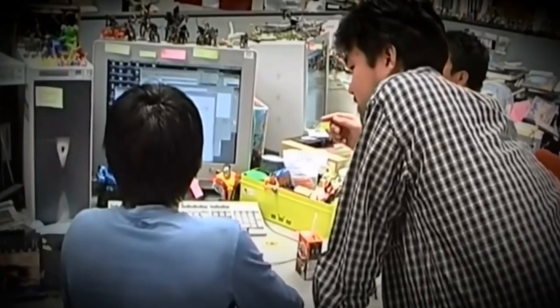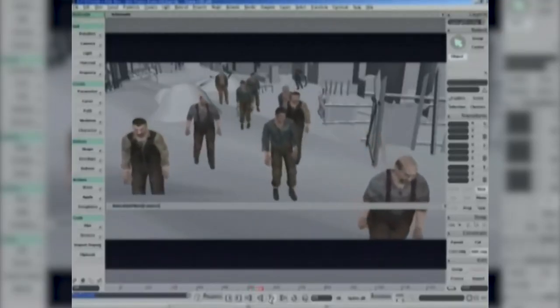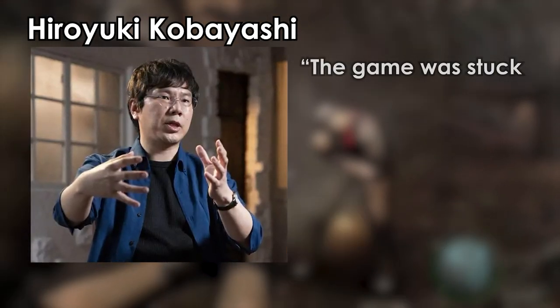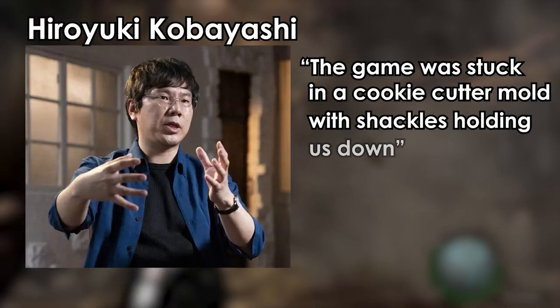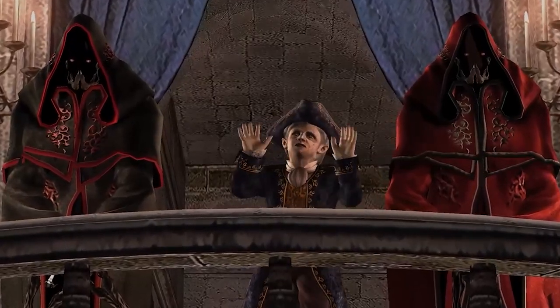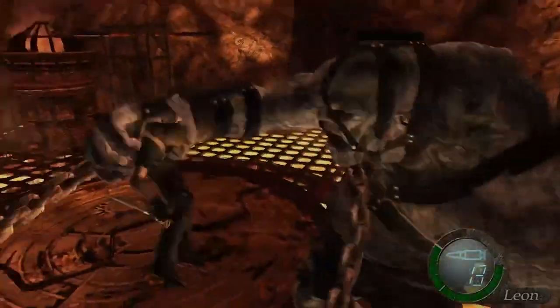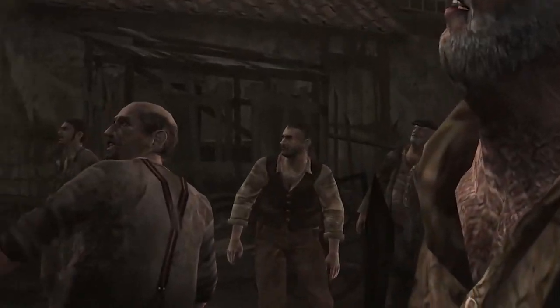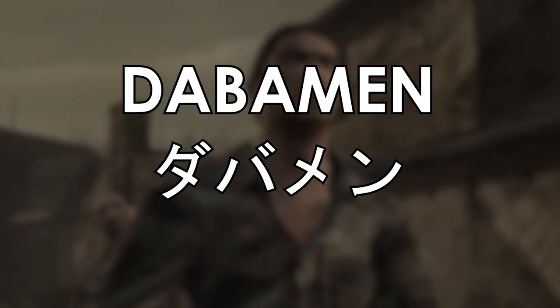With Shinji Mikami back to the idea of reinventing the series, it became a welcome change to much of the staff, who also felt the series was getting too stagnant. As game producer Hiroyuki Kobayashi stated, the game was stuck in a cookie cutter mold, with shackles holding them down. In only three weeks, Mikami wrote the story himself, removing the focus from Umbrella, bringing more of an action focus, while making the camera entirely over the shoulder. Some staff members weren't thrilled about the series changing so much. Leon was kept from the previous builds, along with the human enemies from the zombie build called the Daba Man, now known as the Ganados.